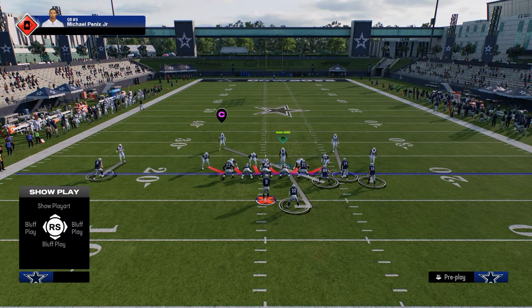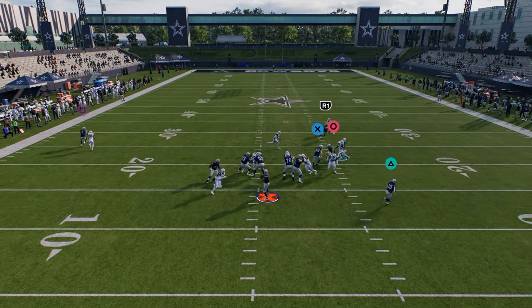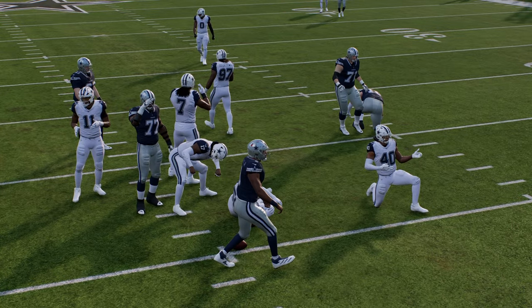If the running back is on a route, I like to make sure my user is manned up on him and I'll just normally go guard the running back. The splits come in super fast and they're going to have to block somebody to pick this up.